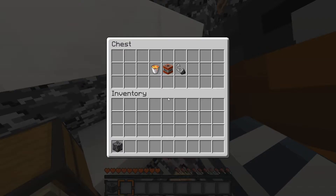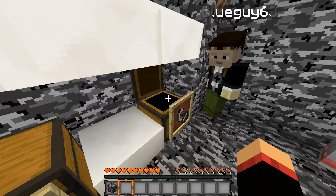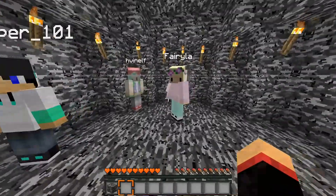Did I say to look in that chest? This is the pyromaniac kit — you start with one lava bucket, one TNT, and one flint and steel. Don't take anything, or I will slit your throats. We'll choose our kits when we're not recording, and I'll give them to you.